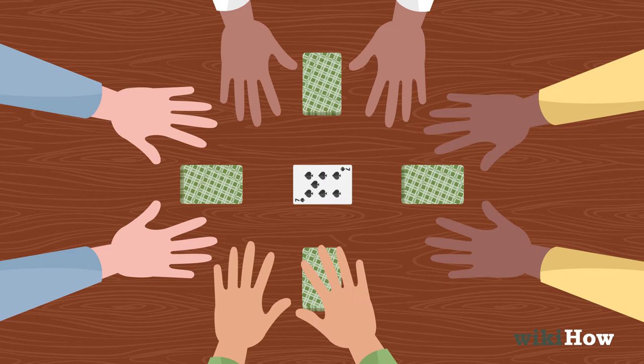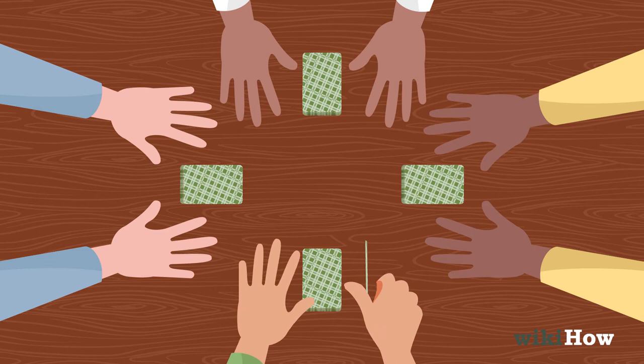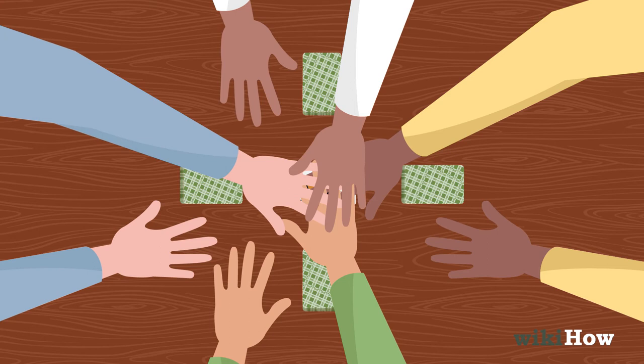If a jack is flipped face up, the first player to slap it gets the jack and all the cards underneath it, and shuffles the new cards into their stack. If multiple players slap the jack at the same time, the player whose hand is directly on the jack gets the pile of cards.